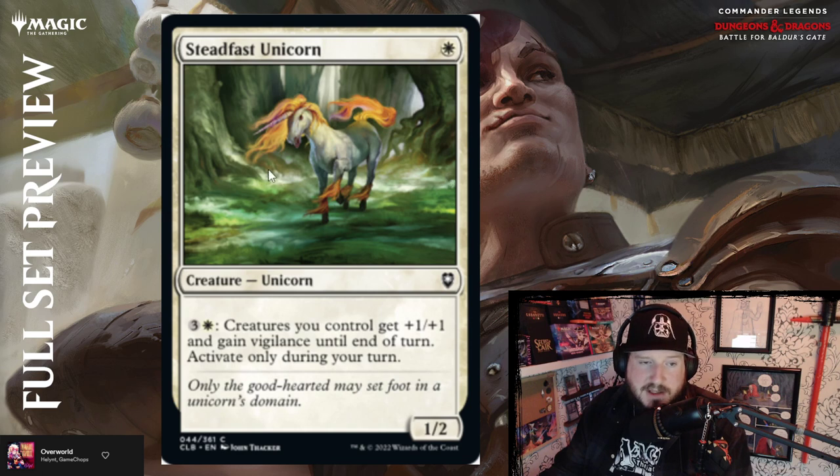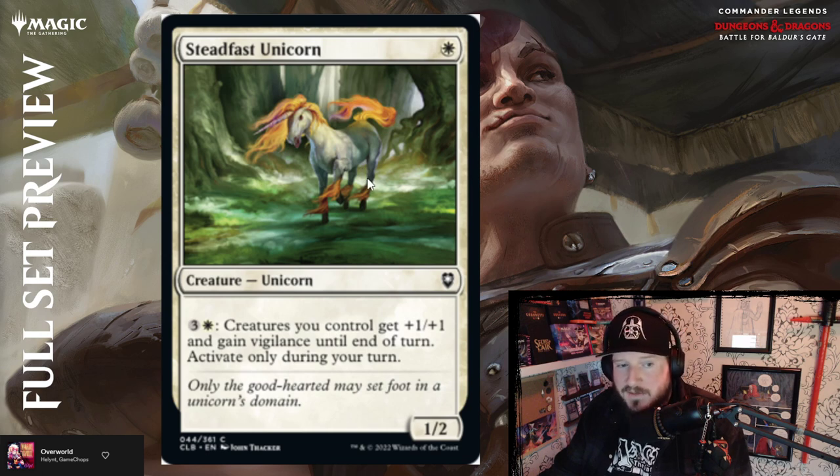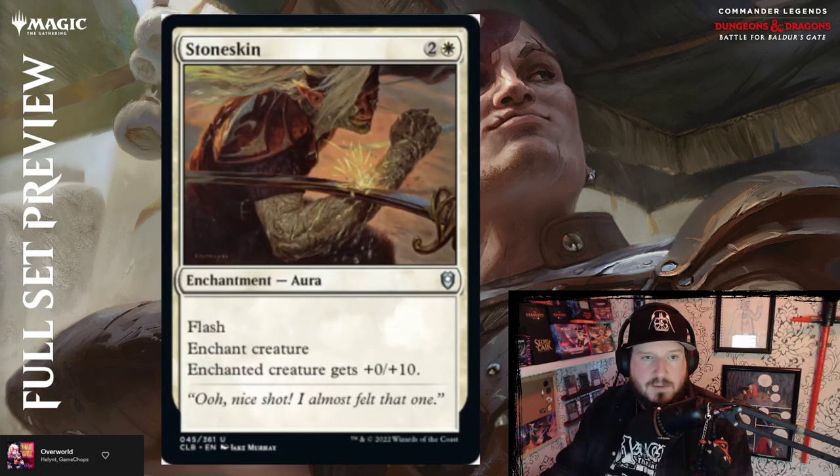Steadfast Unicorn is one white for a 2/2 unicorn — oh my god, this looks like Rapidash! The artist is John Tracker. Great art. Already above par just as a 2/2 for one white — that's a great deal. And then it's got a four-mana pump: give everything vigilance on your turn, so you can swing with your army without leaving back blockers. Good card. Great art. I think that might be my favorite out of the white cards so far.